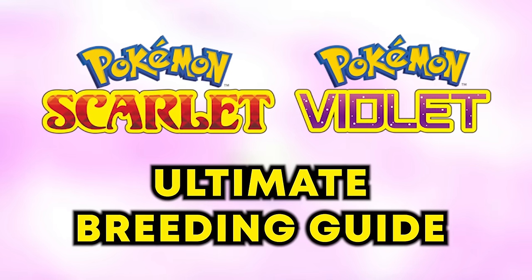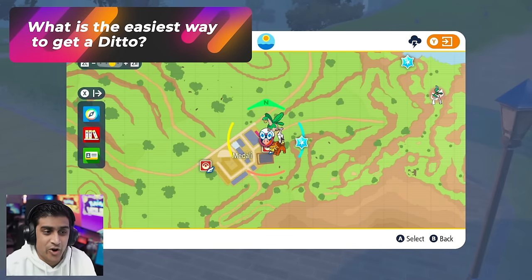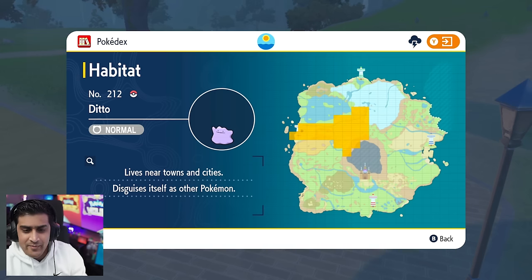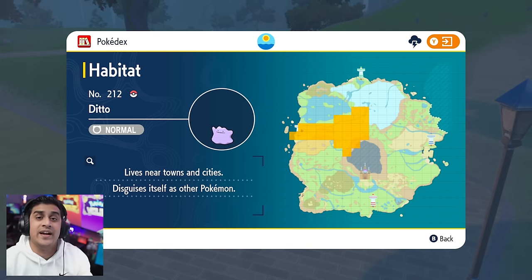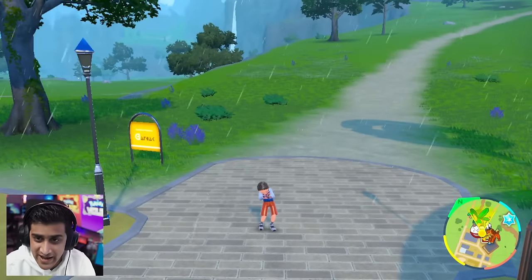This is the ultimate breeding guide for Pokemon Scarlet and Violet. One of the first things you want to do is head over to the town of Medali, because this is the place where you will be able to find Dittos pretty easily and it's a fast teleport area. This is an area map of where Ditto's habitat is — it lives near towns and cities and disguises itself as other Pokemon. So this is a very big hint of where Ditto could possibly be. With a little trial and error, pay attention to how the Pokemon are behaving and you should be able to bump into a Ditto.